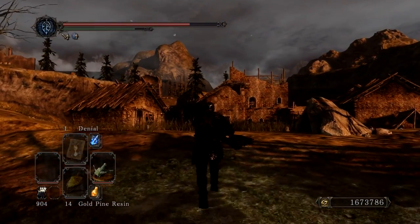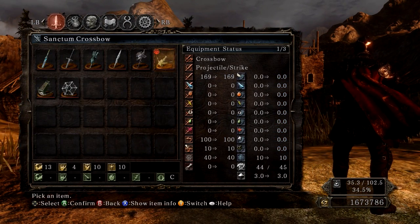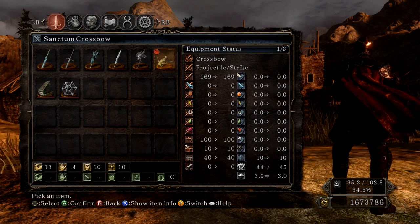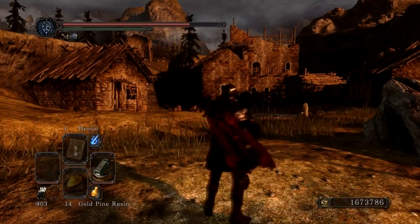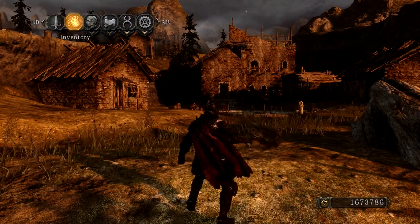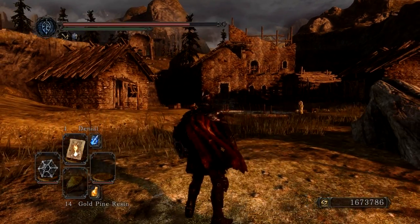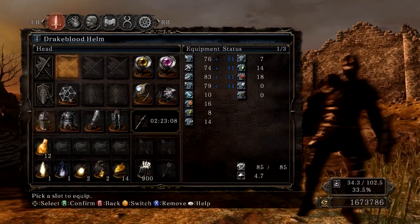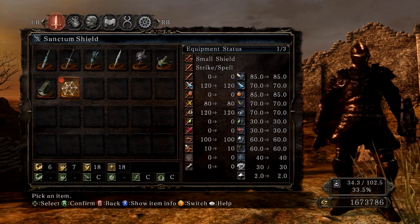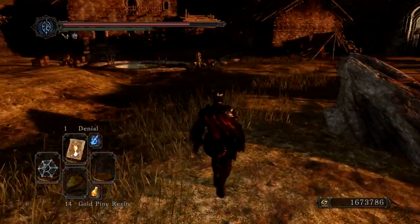Next we have the Sanctum Crossbow, which is just a crossbow. It has a C in dark scaling and you need 10 faith, 10 intelligence, 4 dex, and 13 strength. The Sanctum Repeating Crossbow is basically another Avalyn — you need 20 strength, 15 dex, 10 intelligence, and 10 faith. Next is the Sanctum Shield — it casts everything but pyromancy, which is its unique feature. You need 6 strength, 7 dex, 18 faith, 18 intelligence, and it has a C across the board for every element.